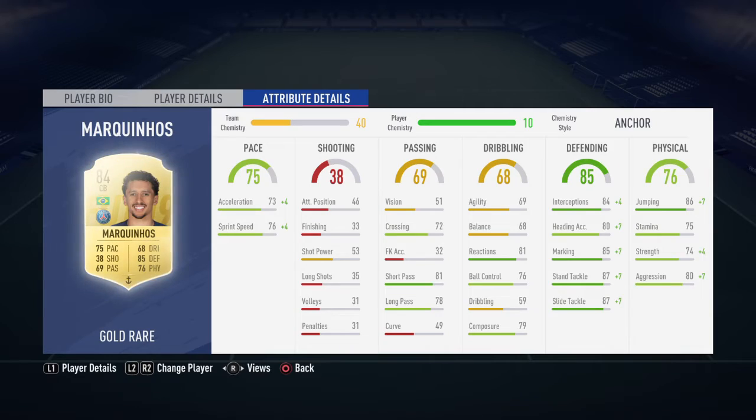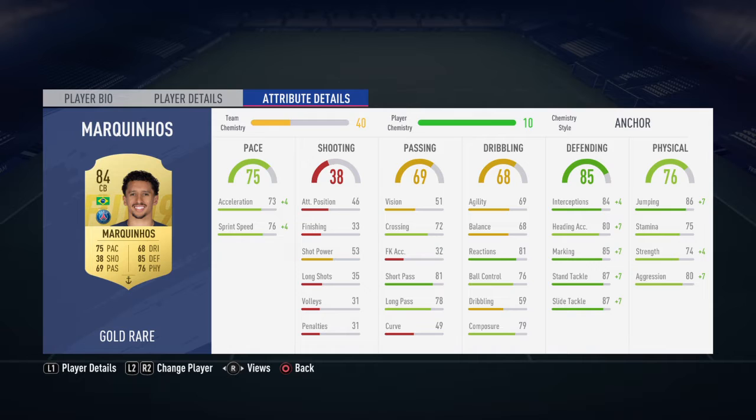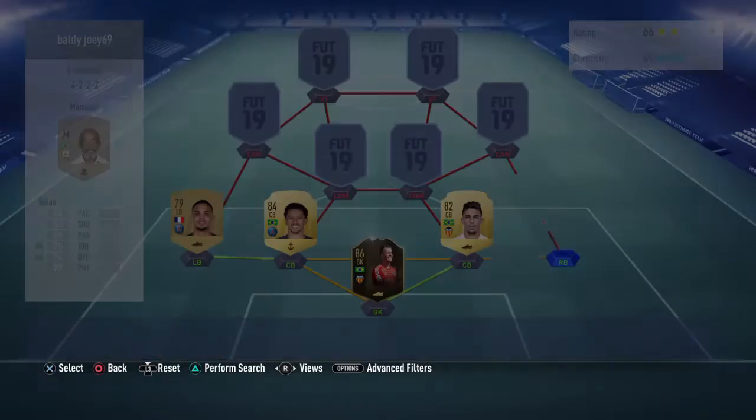Marquinhos' physicals are a bit on the low side, but I've got Anchor on him which ups it — gives him 78 strength. When the team chemistry is finished they'll probably end up with around 80 strength.